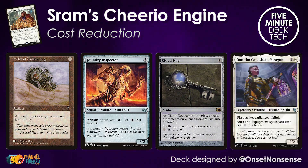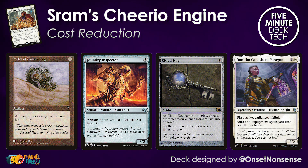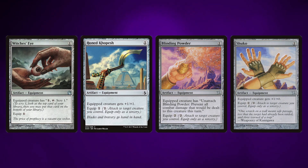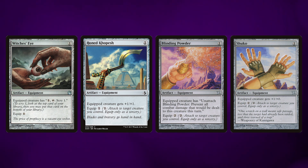A lot of the other equipment — in fact most of the other equipment — doesn't cost zero, so we have to find other ways to make this card draw free. There are plenty of ways to do it: Helm of Awakening, Foundry Inspector, Cloud Key on equipment, and even Danitha. These cards all turn the garbage one-drop equipment cobbled together from throughout Magic's history into zero-cost equipment that draws cards with Sram.